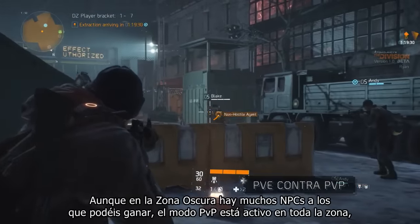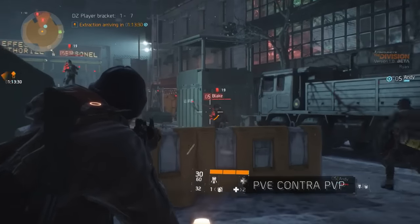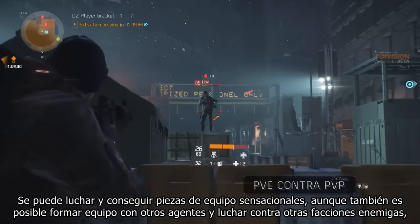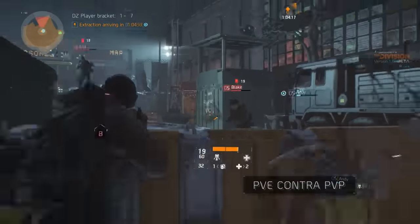While the Dark Zone has a lot of NPCs for you to defeat, the whole area is PvP enabled — so watch your back and keep your friends close. You can hunt for more awesome gear, team up with agents against enemy factions, or attack other players and steal their loot to keep it for yourself. But remember: if you do decide to engage, you and your team will turn rogue and become a juicy bounty for other players. Your choice.